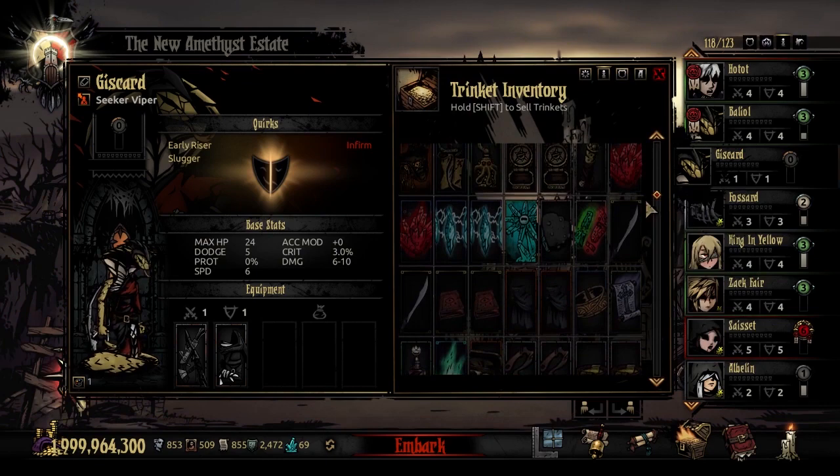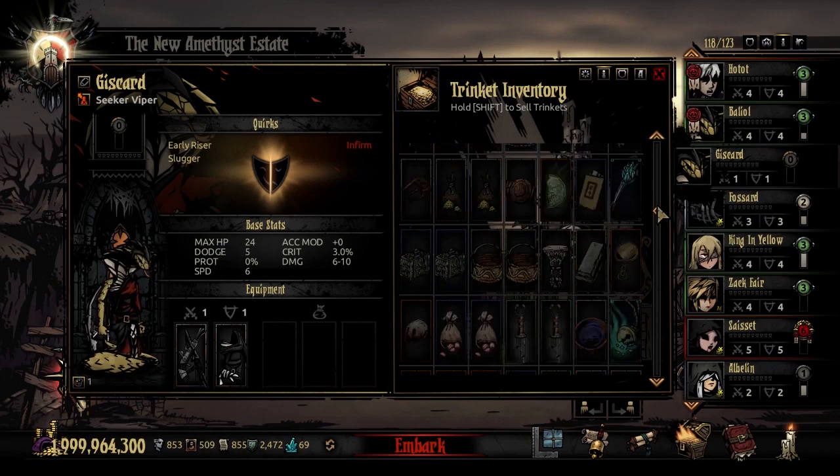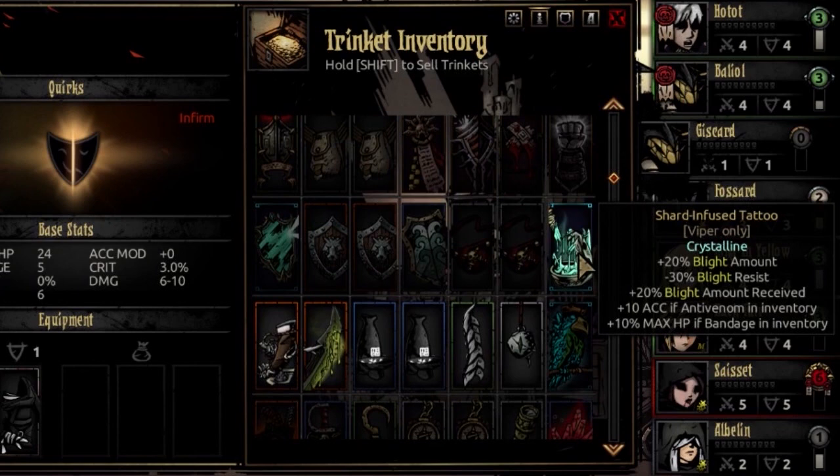Before we get into the combat section, let's go over her trinkets. Her first trinket is the Crystalline Trinket — the Shard Infused Tattoo. It gives you plus 20% blight amount but reduces blight resistance by 30% and raises blight amount received on yourself. If you have Anti-Venom in your inventory, it adds 10 to Accuracy; if you have a Bandage, it adds 10% to max HP. If you want a sturdier and more accurate Viper, this might not be a bad way to do so.